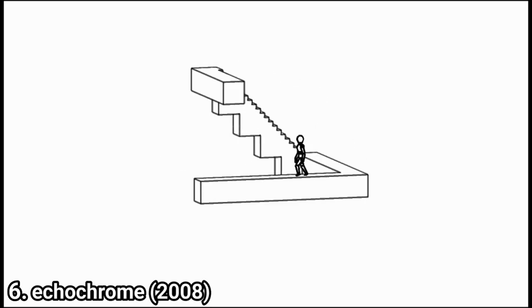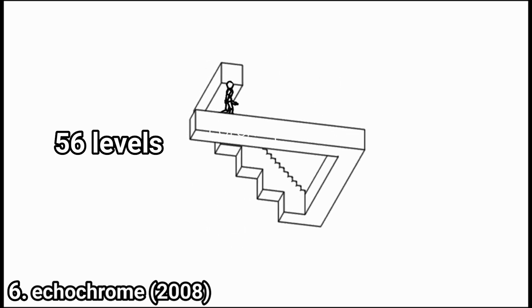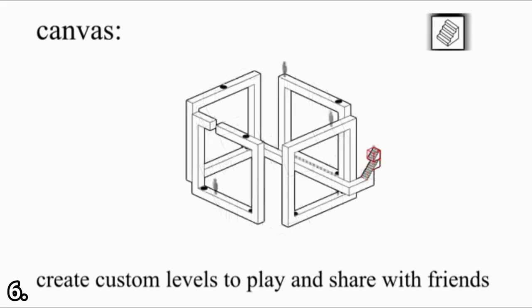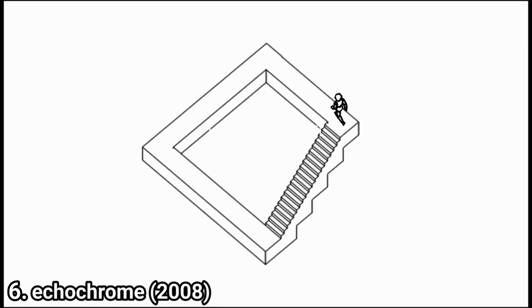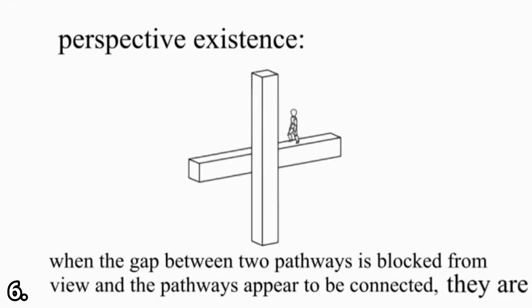In Echo Chrome, you have to create an optical illusion in order to pass. There are 56 levels and you can even create your own levels. The premise is very simple — create an optical illusion so that your character can pass — but as simple as the premise is, it will challenge your brain. The puzzles get more and more elaborate the more you progress in the game. It's fantastic.